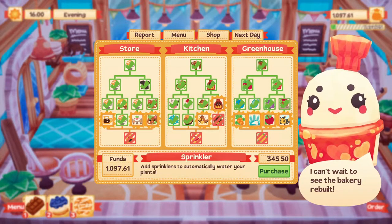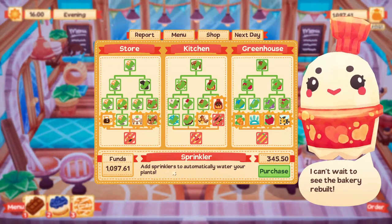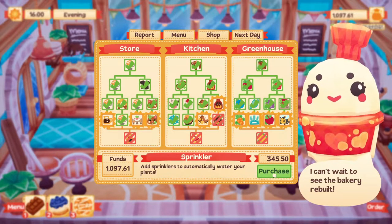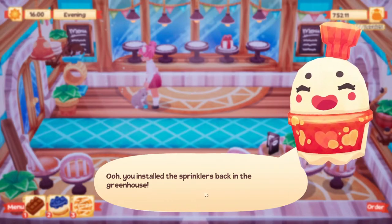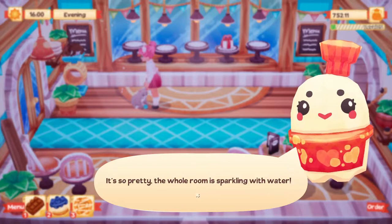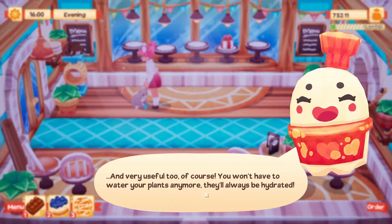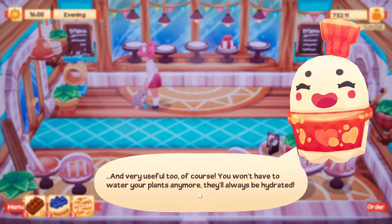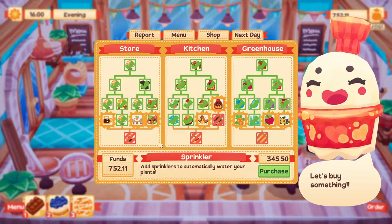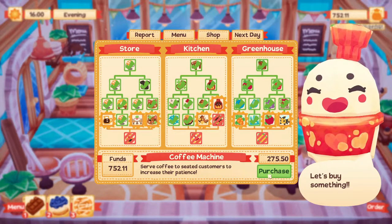Next I want to get the sprinklers so the watering happens automatically - love it, let's purchase this. The game says: you installed the sprinkler back in the garden greenhouse, it's so pretty sparkling with water. You won't have to water your plants anymore, they will always be hydrated. I also want to see what the coffee machine does.